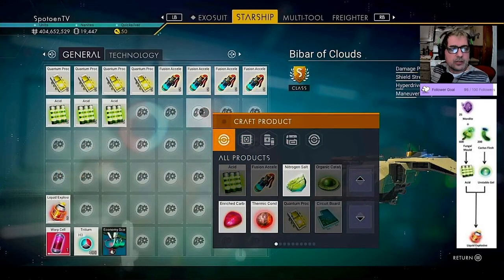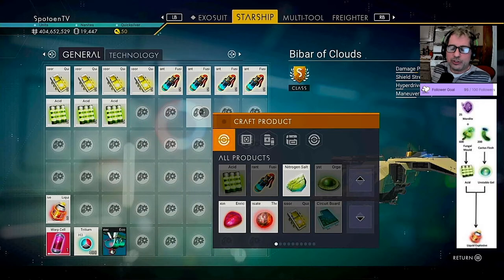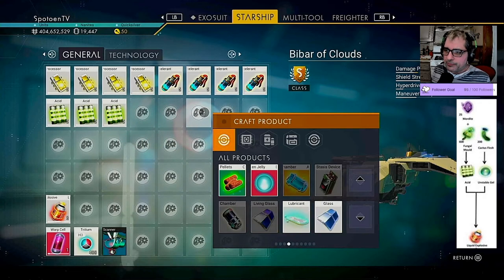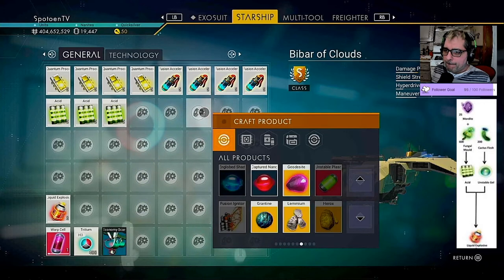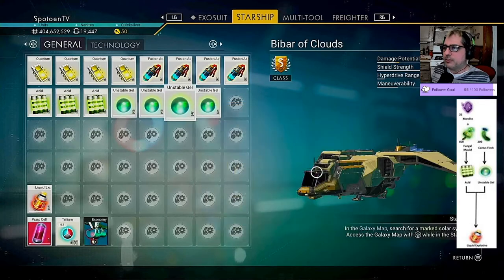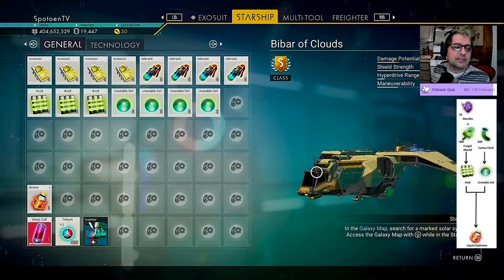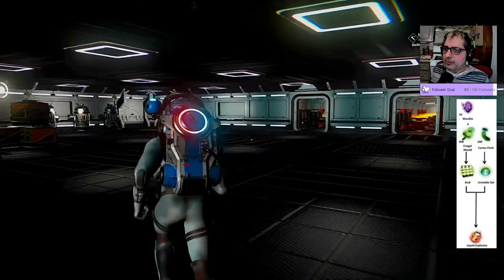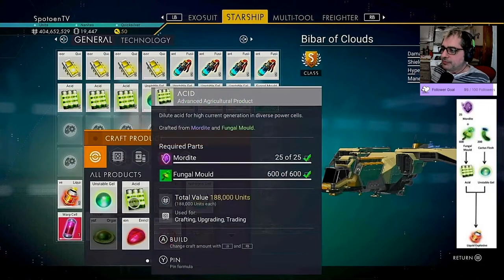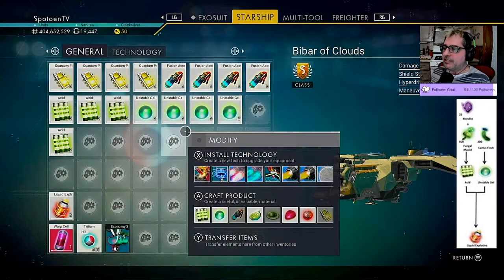It is unstable gel — I knew I'd run into an issue with the growth stuff because you have to use a lot of fungal mold. What was I making? Unstable gel. Let's see if I can make 17 of these. Done — 17 liquid explosives, let's do that.